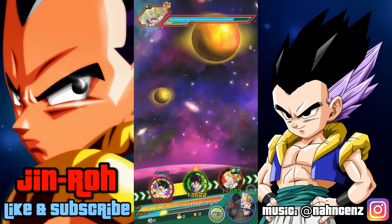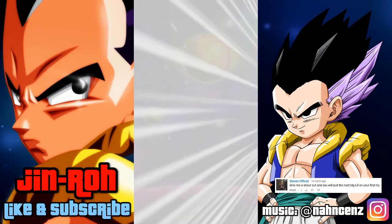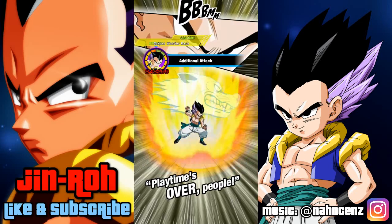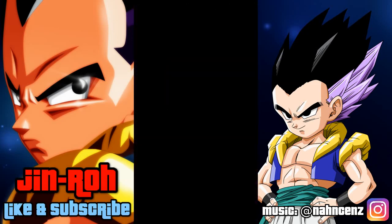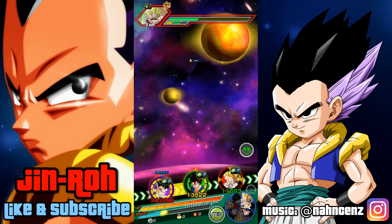I think he's benefiting from both Vegito's 25% boost to attack as well as Goku's, so let's see what happens here with this SA. About 390k, and then the additional attack kicks in, so he'll probably do something similar. Back-to-back, roughly 400,000 — that's pretty good for a free-to-play card.